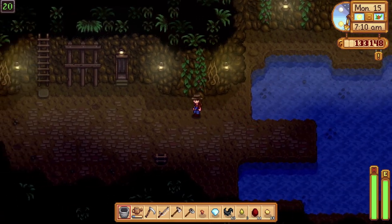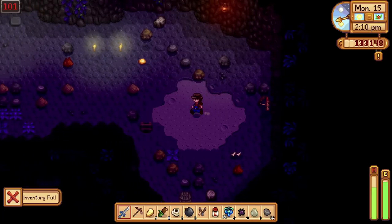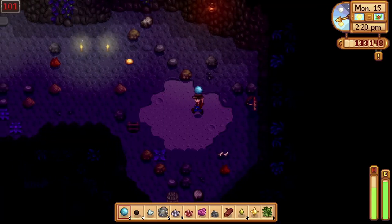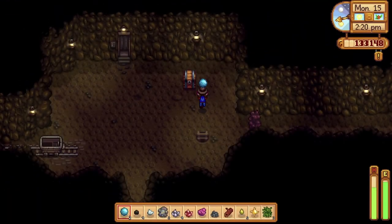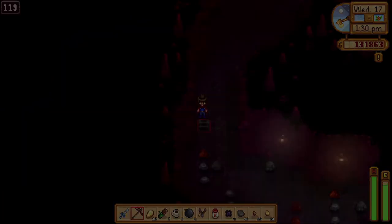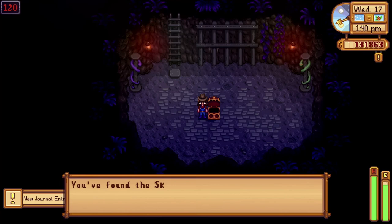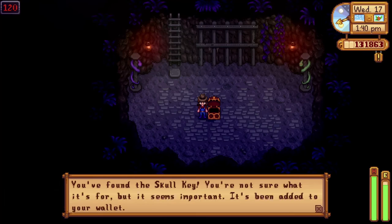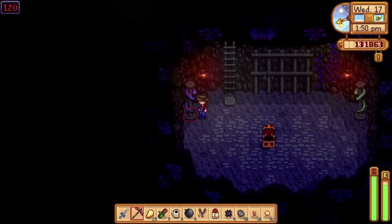The Lava Eel fish is on level 100. Always place a chest in your mine so you can leave items there in case your inventory is full and you want to keep mining. The mine is 120 levels deep — tip: don't rush to reach the deepest level, enjoy the game's victories and surprises.